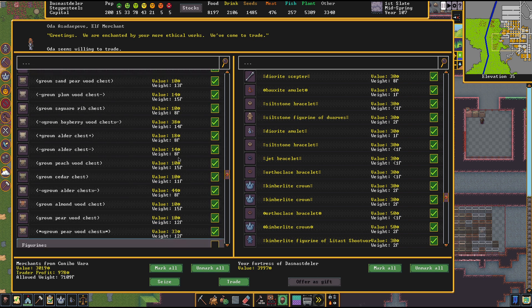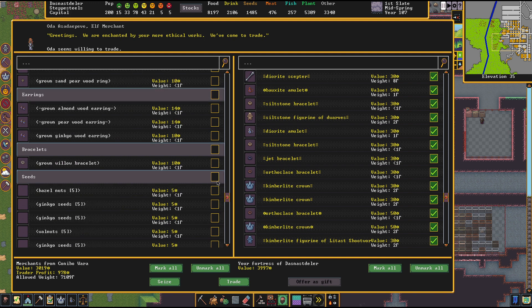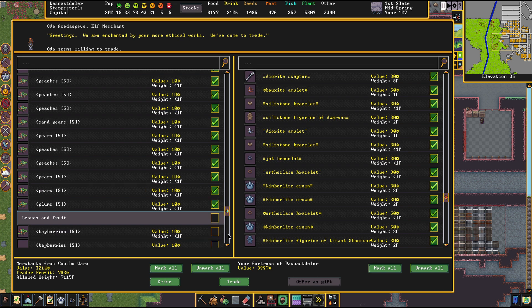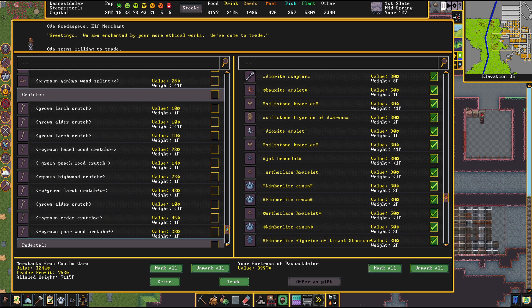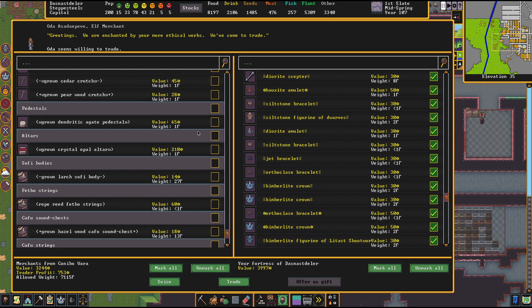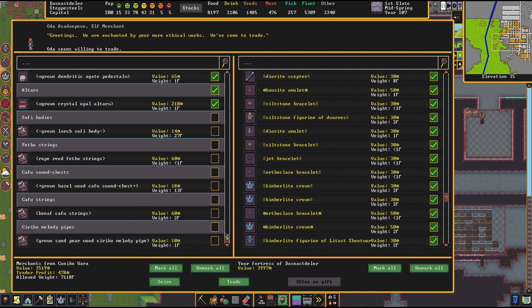This is a little better value in this one. I feel like I must be just about out of things that I care about from the elves here. Oh, chests — everybody loves a good elven chest. Figurines, amulets, arrows, rings. We've got nuts or seeds — which is mostly nuts. We've got fruit, leaves and fruit. Plums, pears, peaches. Berries. A groan, dendritic agate pedestal — cool, let's take that. Groan crystal opal altar — I like the sound of that. Hopefully we've got enough goods.